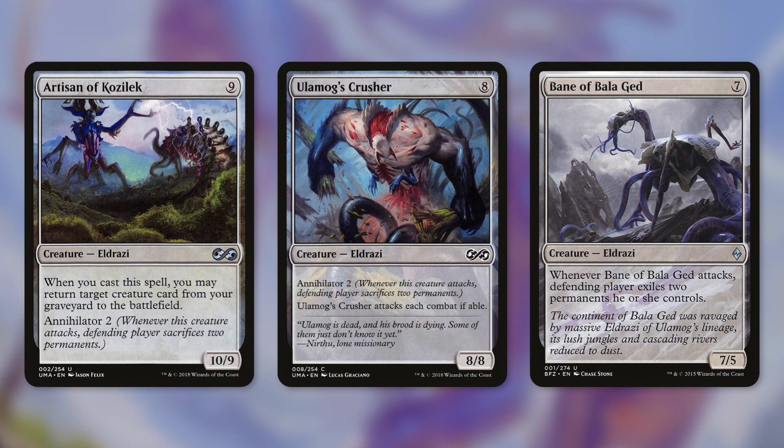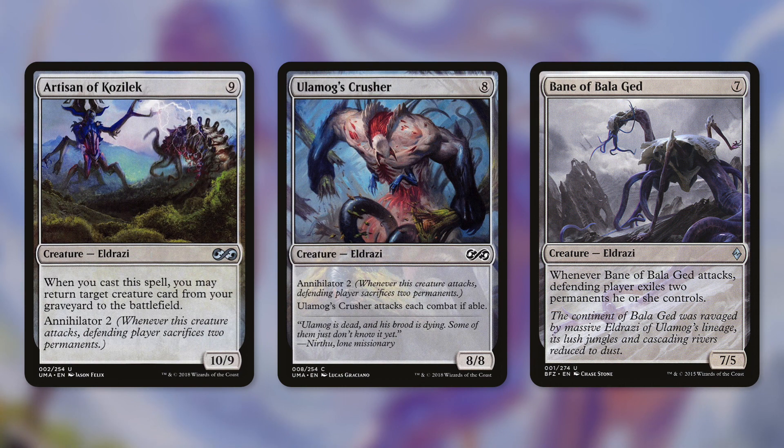If all else fails, we can utilize some of our really big Eldrazi like Artisan of Kozilek, Ulamog's Crusher, and Bane of Bala Ged. Though we don't get a mana reduction from Morophon on them, they can still be pretty brutal in an Eldrazi deck. Artisan of Kozilek says whenever you cast a spell, return a creature card from your graveyard to the battlefield — so it's instant reanimation — as well as Annihilator 2. Annihilator is pretty brutal: when you attack, that player has to sacrifice two permanents. Ulamog's Crusher has to attack each turn and also has Annihilator 2. And Bane of Bala Ged basically has Annihilator except those permanents are exiled. These can be pretty brutal cards.